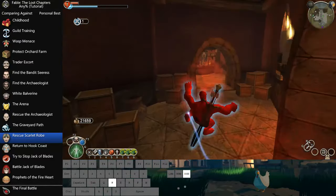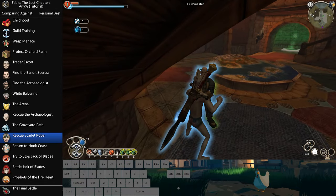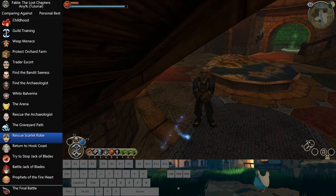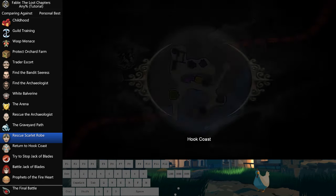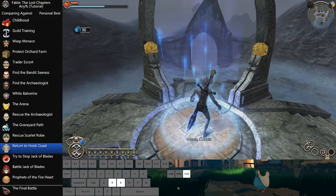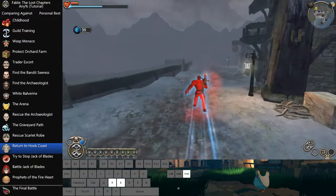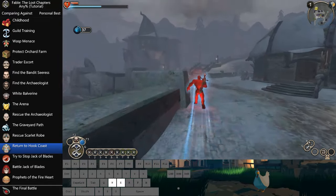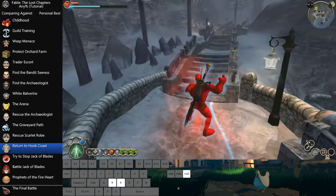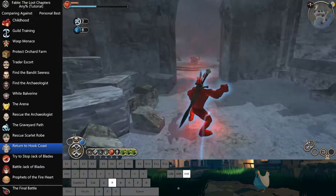Some more pretty self-explanatory stuff, a bit of a dialogue there with the Guild Master. After you've done that, just go to Hook Coast. I just Force Pushed a seagull out of the wall — yes there is a seagull in this game, which I personally love showing off. Absolute unit.